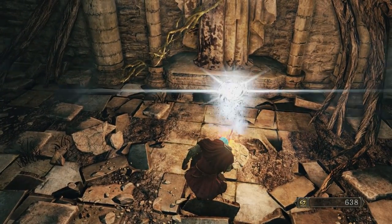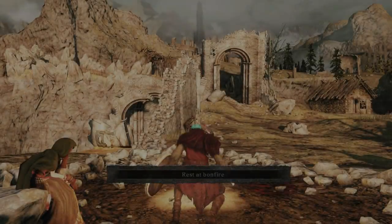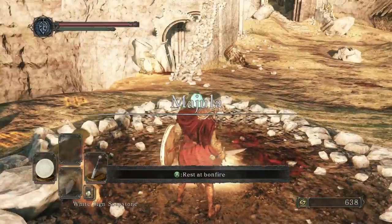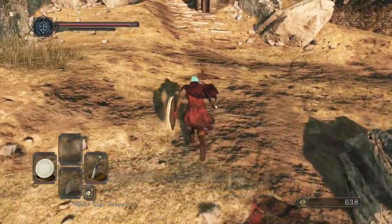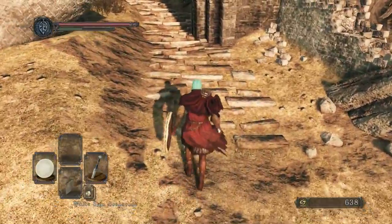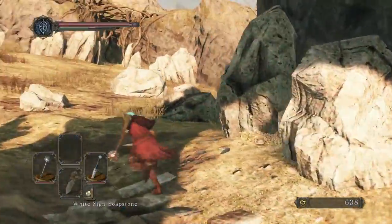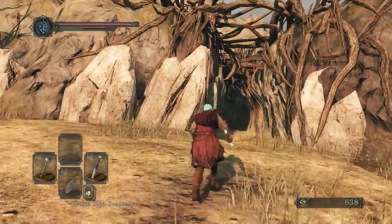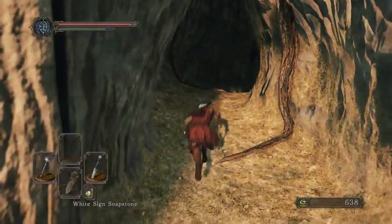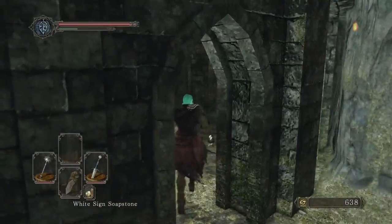Travel back to Cardinal Tower. Each time you kill the troll you get a thousand souls. The easiest way to kill it is to start circling it until you're basically up its butt. He'll sit down, and after doing the sit-down animation, keep directly behind him — it's the easiest move that he does that you can dodge.